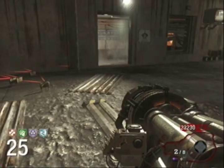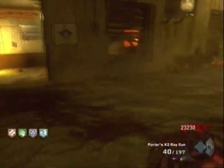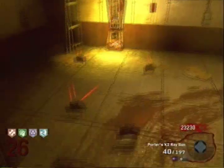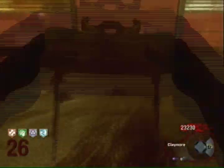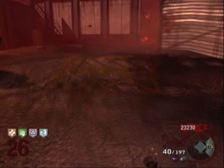Probably the easiest way to get the fifth perk on Ascension when you're playing on solo is to use claymores. I've got claymores set next to each of the perk machines that I have right now. You can see a bunch of claymores sitting in the corner here because I've been looping up here by the lander, and in between rounds I'll put down claymores.